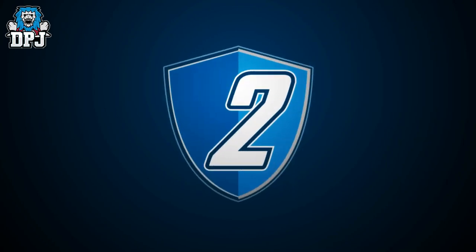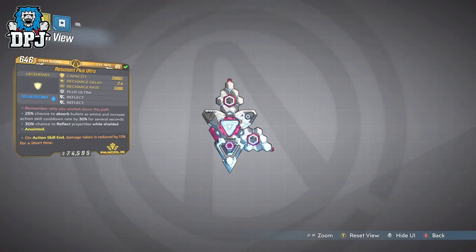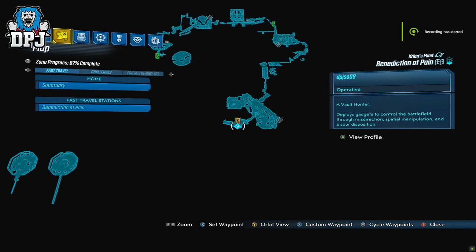In at number 2 we have the Plus Ultra. Now this is a shield, and originally I was going to make a top 5 legendary weapons list, but I feel this definitely needs a mention. The Plus Ultra is a world drop across Krieg's Mind, but its dedicated boss drop is Dr. Benedict upon the Benediction of Pain.